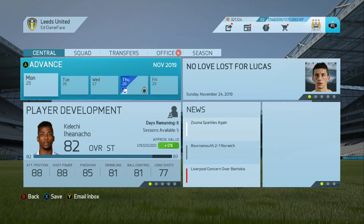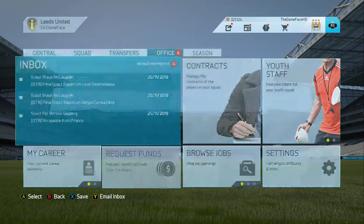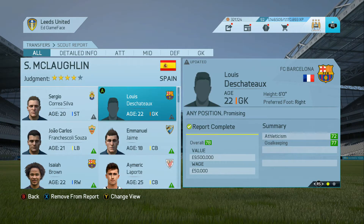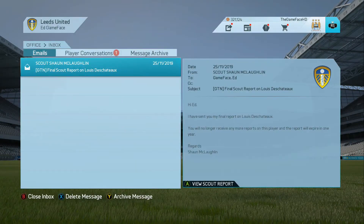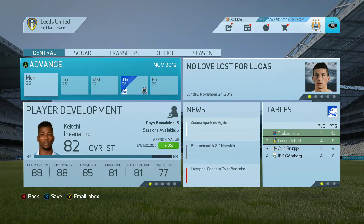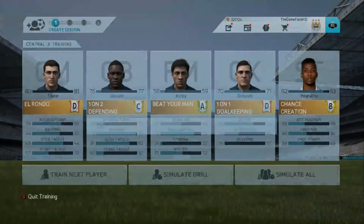On to the final game of the episode against Club Brugge. We're actually not top of the Europa League group — we're two points behind the top. A win here could see us go above them. There's a scout report for a 22-year-old, 78-rated French goalkeeper from Barcelona — looks really good at six foot tall; we'll put him on the shortlist. Training drills have gone well: Gordon's up to 76 and youngster Ashby up to 58 overall.